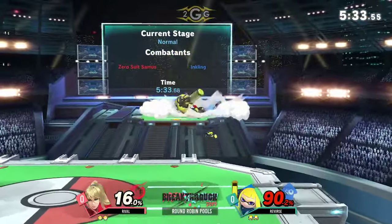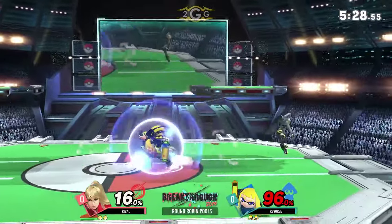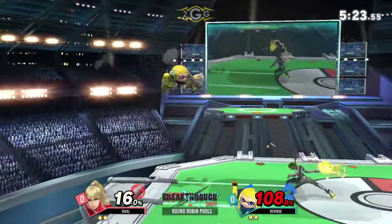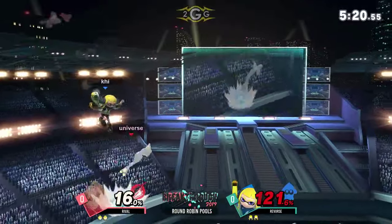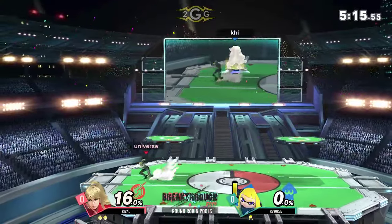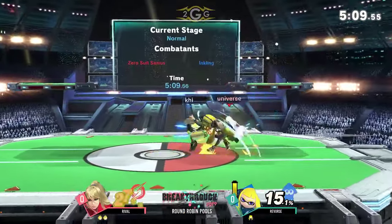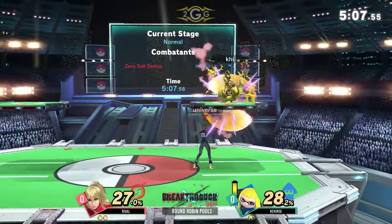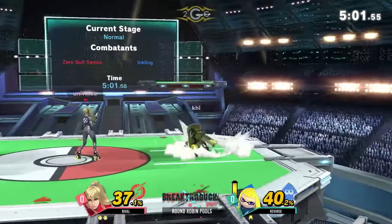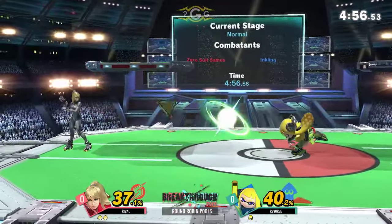I feel like Inkling is just feeling the pressure of being down in percent, throwing out a lot of moves and hitboxes, just not being safe and respecting Rival's space and zoning. Rival knows Reverse has to be the one to approach here at 120 to 137%. When you have a character who, by her tools, is able to out-zone you, out-space you, and stop you from your game plan, it's kind of hard. I feel Reverse is struggling with mix-ups. He's keeping his game plan a little too simple, and Rival's already ahead of that.